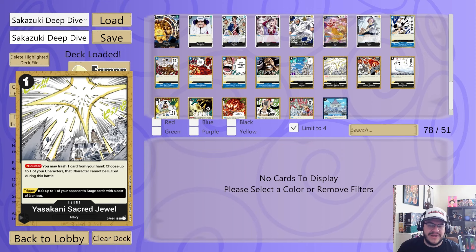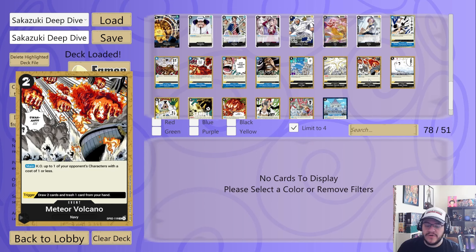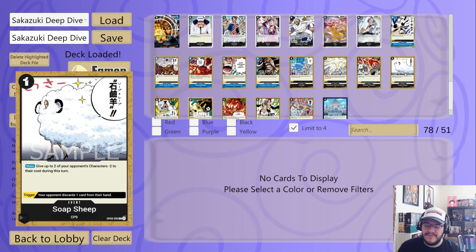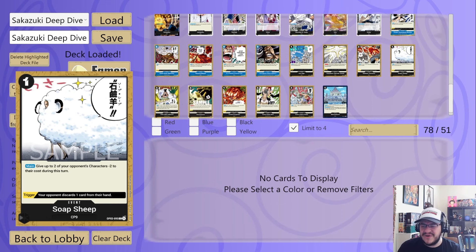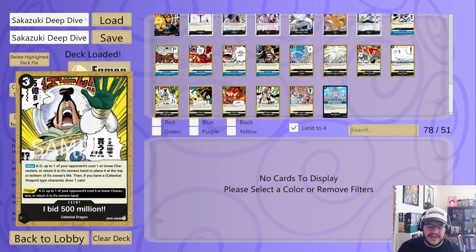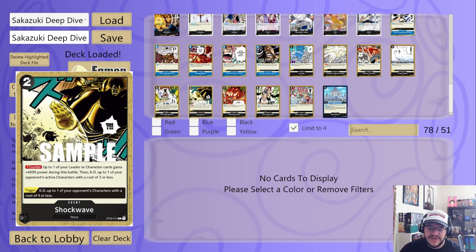Yasukani Sacred Jewel trashes a card from hand to make a character unable to be KO'd during battle, and the trigger KOs a stage card. Meteor Volcano KOs a one or less — absolutely broken in this deck, because one or less is almost anything on the field with your cost reduction. Trigger draws two and trashes one. Soap Sheep — interesting paired with Rob Lucci because it gives minus two to two characters at the same time for one Don; the trigger makes your opponent trash a card, and I think this card is very slept on. I Bid 500 Million chaos and opponent's one cost or lower, or returns it to the hand or places at the top or bottom of their life; trigger chaos a six or lower or returns it to the hand.